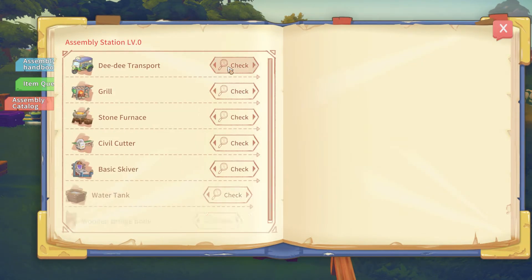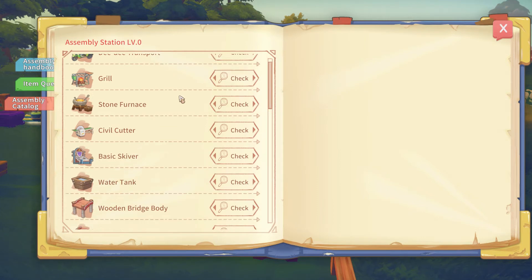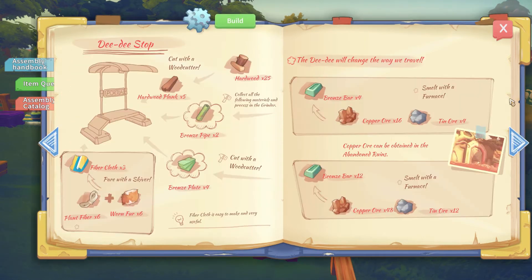I wanted to make a DD stop - not a DD transport. I can make a DD transport if I want to sell it for lots of money. I need four bronze plates, which I probably have, two bronze pipes which I do not have, five hardwood planks which I do not have, and three fiber cloth which I do have.